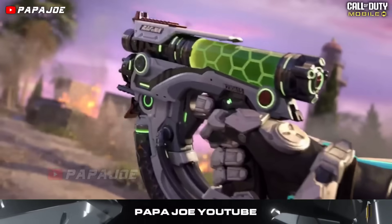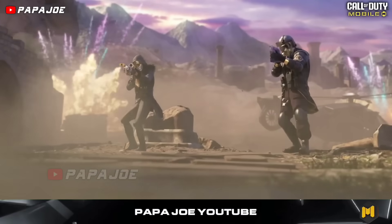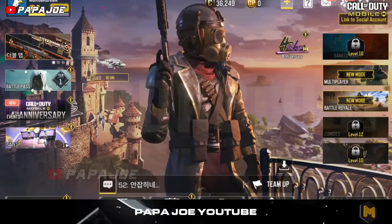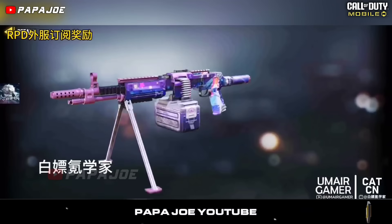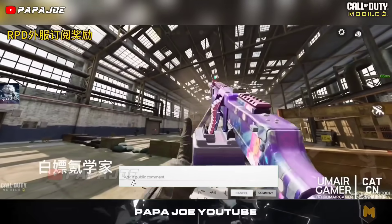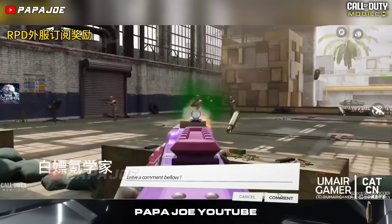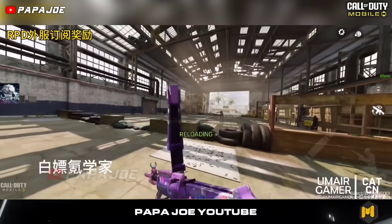Now that we're done with the weapon skins, let's take a look at the items from the new S10 Battle Pass subscription. After the purchase you will get the Epic Francis Stark Opulence character, which I like very much. You also get this Epic RPD skin called Enchanted Evening, which is disappointing. Otherwise the BP subscription also includes a new Epic Backpack called Enchanted Evening.